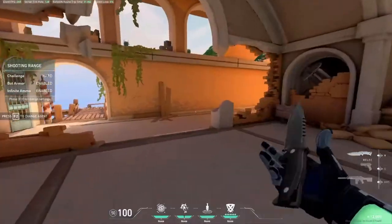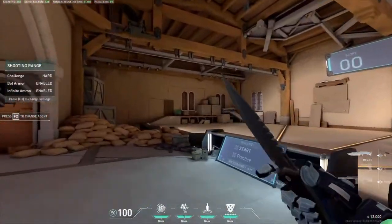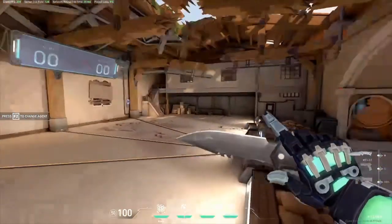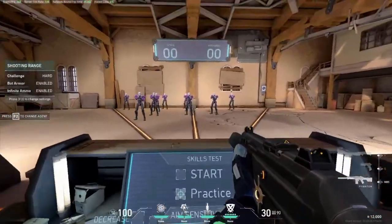Enough sidetracking. Before you learn to shoot anyone, you're going to want to find the right sensitivity. And to do that, you're going to have to ask yourself: am I a wrist aimer or an arm aimer? They're both pretty self-explanatory and basically mean if you use your wrist only or your arm when you aim.